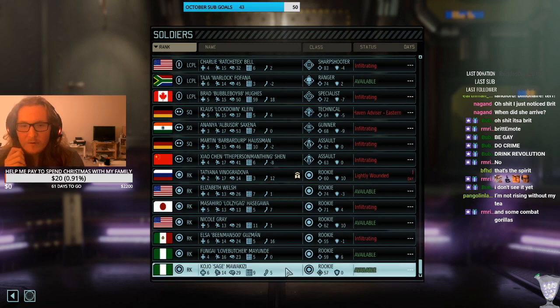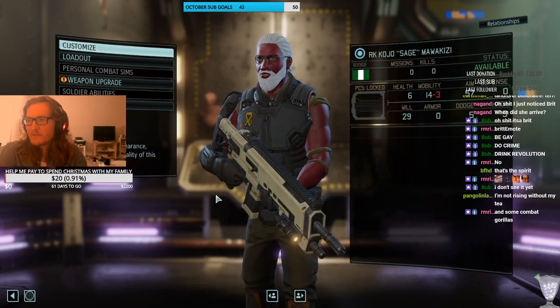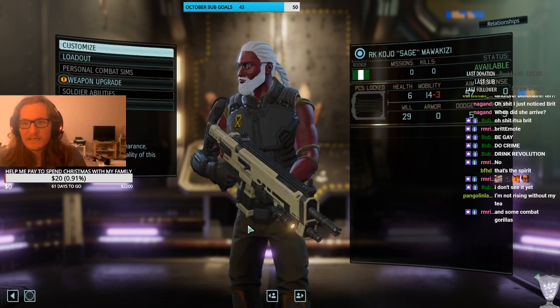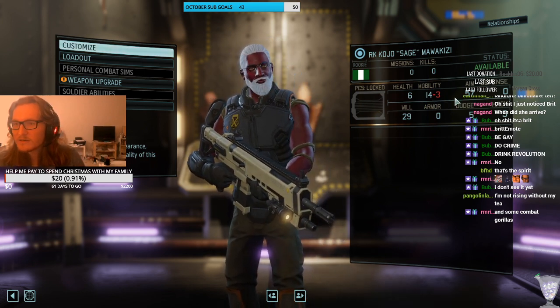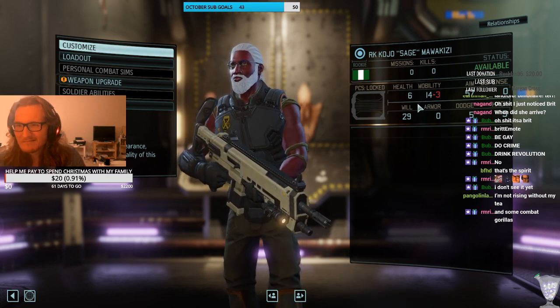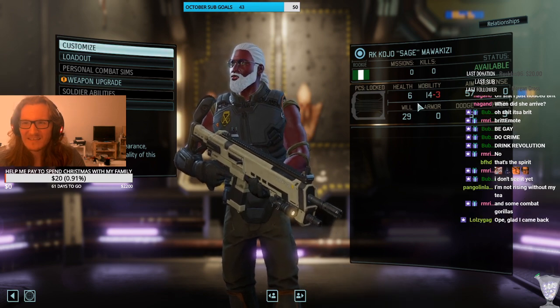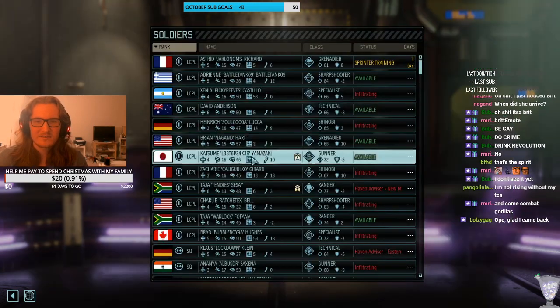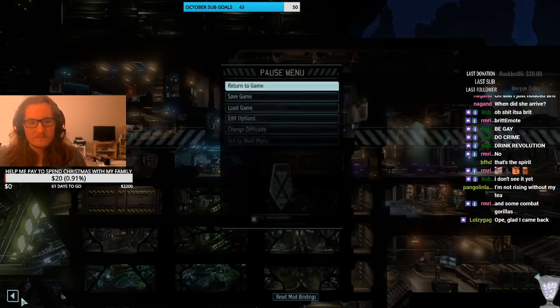Sage — okay. This was actually a classic soldier we've gotten back. Sage is kind of like a nice grandpa — he was in a previous playthrough. Absolute dogshit stats here. He could be a good tank. Not sure about that one, folks.